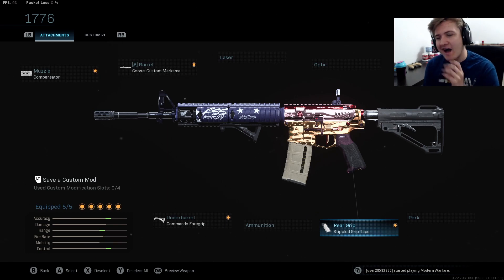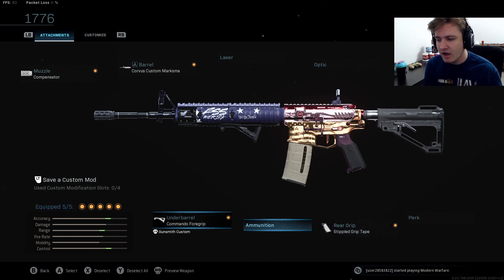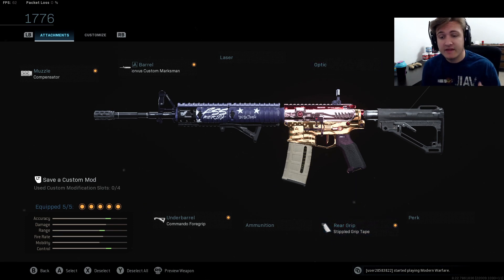Moving on to the number 2 spot — obviously we do have to have the M4A1. The gun, as everyone knows, is an all-around beast of a weapon, always has been: the COD League, multiplayer, and even Warzone. For the muzzle I use a compensator to control the recoil. For the barrel I use a Corvus Custom Marksman — super good all-around barrel. Commando foregrip to help keep that ADS speed with a little recoil control. Stipple grip tape for the rear grip for ADS speed. Then for the stock, I actually use the ForgeTac CQS for the ADS speed. I do not use the no-stock attachment anymore because they did nerf it and it's not as good as it used to be.